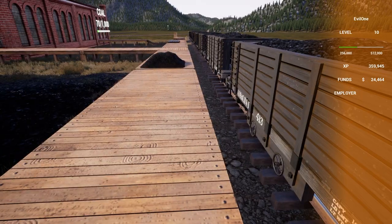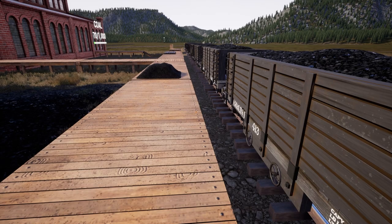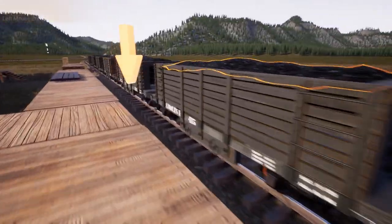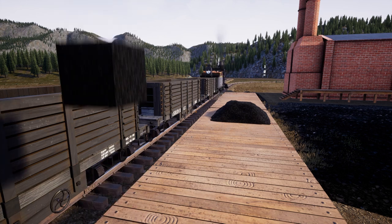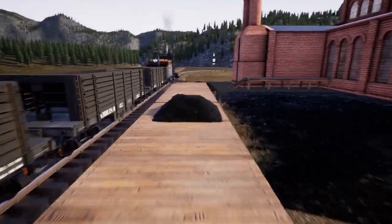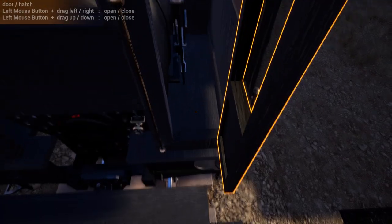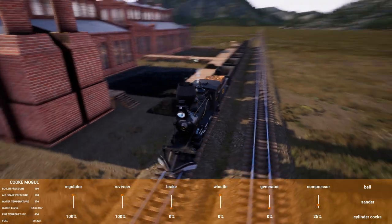Let's see our money. We got $24,464. Like I said, grinding will get you there - we can afford just about anything we want right now: locomotives, cars, anything we need. We'll get this train unloaded and see what it changes our money to. We haven't been purchasing anything, and doing all that grinding and delivery really fills the coffers pretty quick. We'll scoot up to the next three.